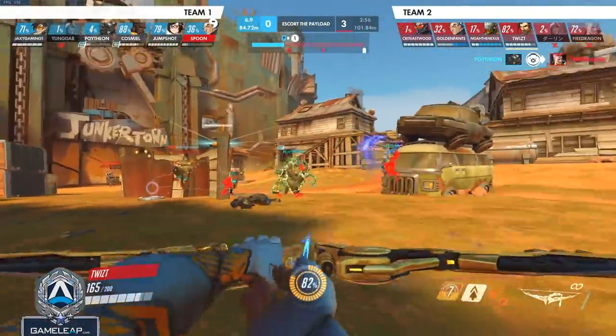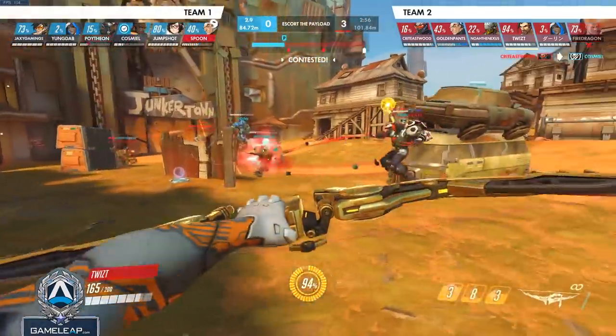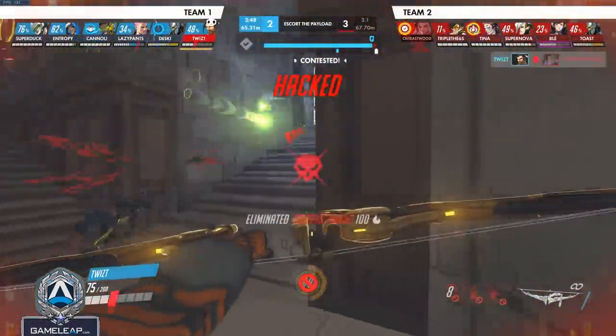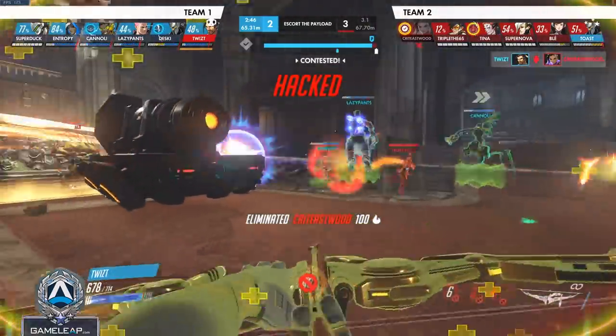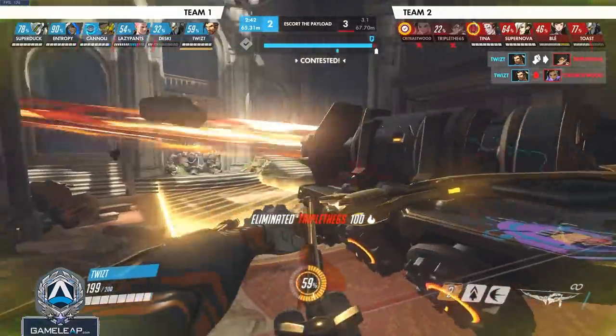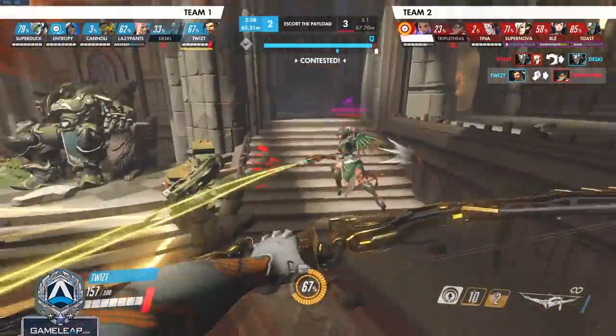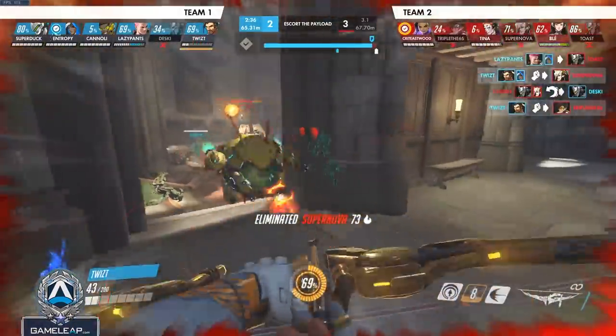Against heroes like Tracer, you'll find a window to kill them when you are most vulnerable. When you're weak, Tracers will often come in aggressively to finish you off — and that is the perfect time to flip the matchup, because one Hanzo headshot is the way to win any single squishy matchup. As the enemy comes in aggressively, an opportunity will present itself.